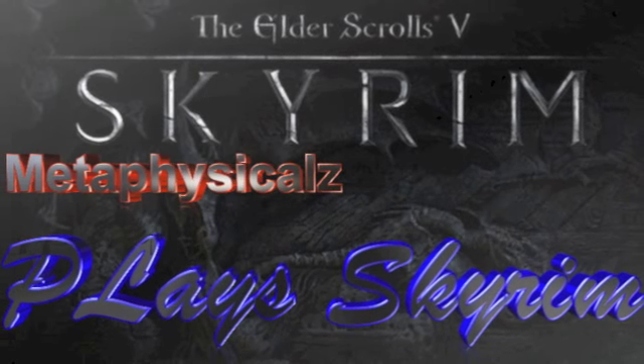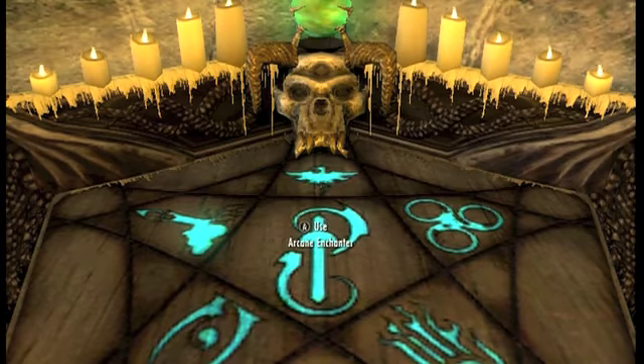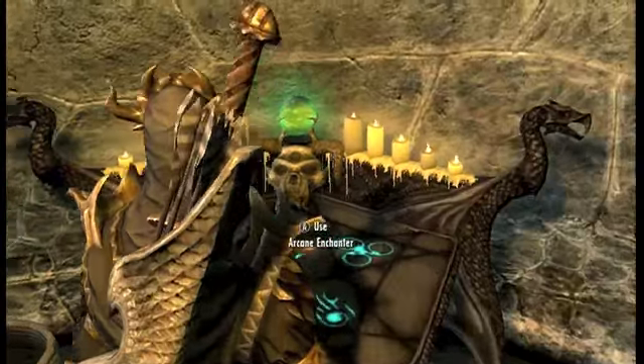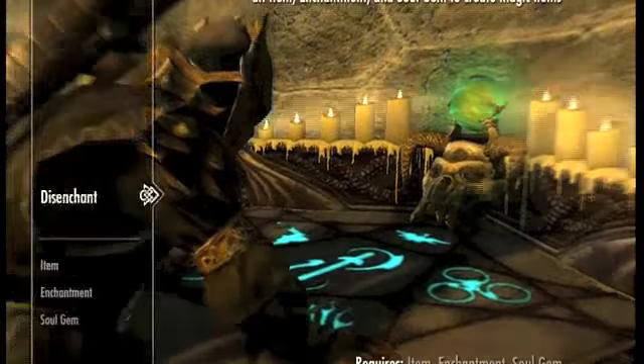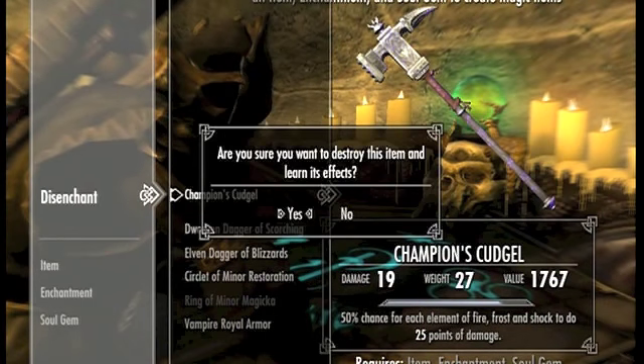Alright, today we have a special enchantment for Chaos Damage. First you have to obtain Champion's Cudgel, which is from the March of the Dead quest.